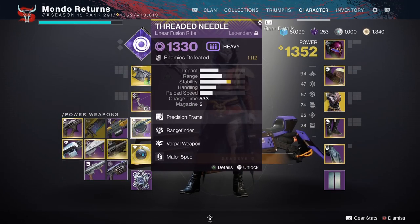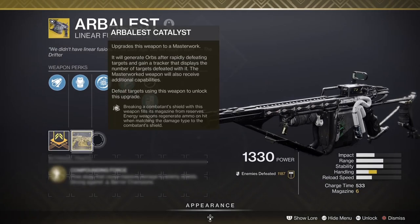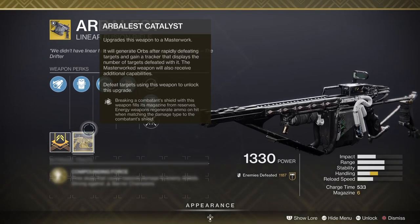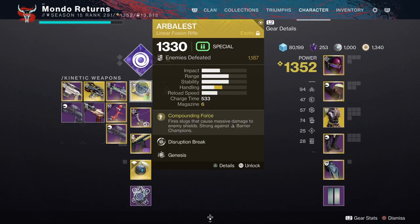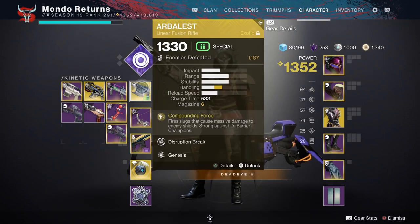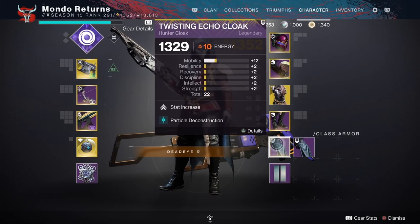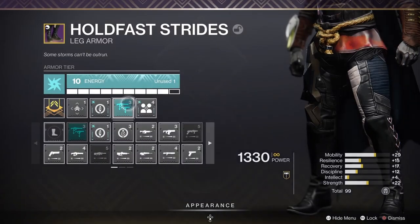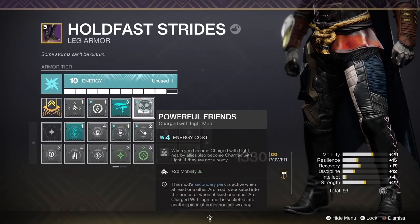Breaking a barrier champion shield — or any shield — because it works against any shield will reload this weapon from reserves. The disruption break gives me 50% extra damage, which is why you see so much damage on crits after that. I'm using Particle Deconstruction because, well, who hasn't.